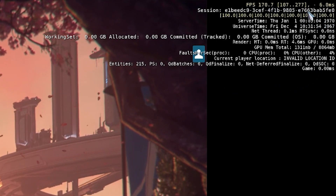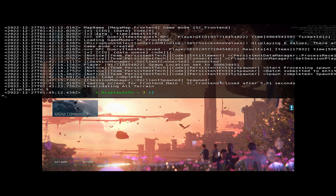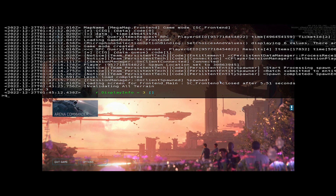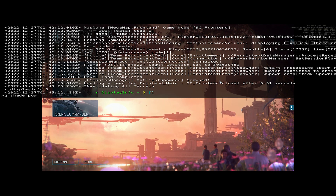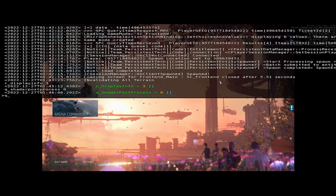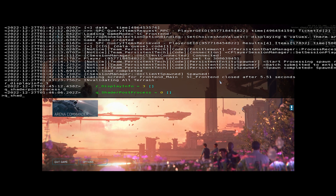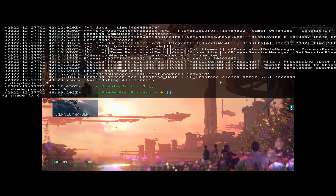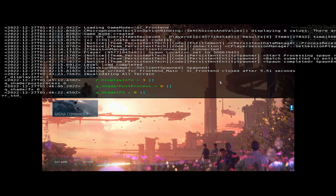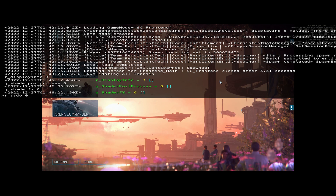The next commands can have a value of anywhere from zero to three, but zero will effectively turn off each of these processes and give you the most bang for your buck with performance. The first command we're going to type is q_shaderpostprocess 0. The next command is q_shaderfx 0, and then the last command is r_ssdo 0.